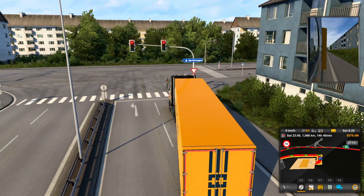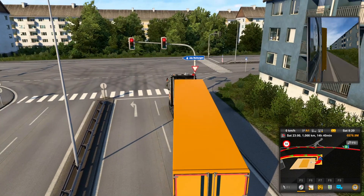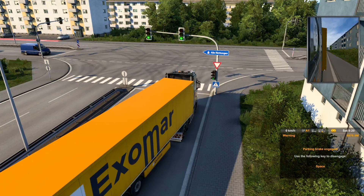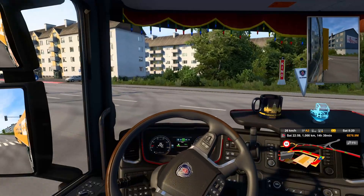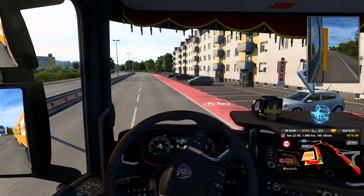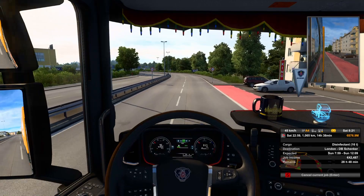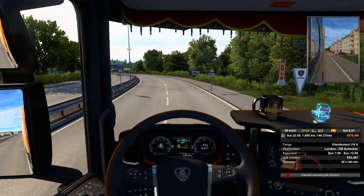We are on the wrong side — we should be on this side here to avoid confusing other drivers. We have a green light. Let's move. I want to see the details: 16 tons of disinfectant. That's not heavy.